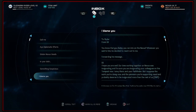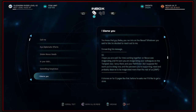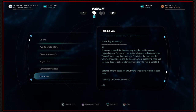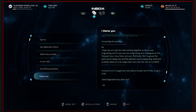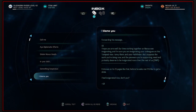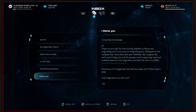I blame you. From Gil: you know that guy Bailey you ran into on the Nexus? Whatever you said to him, he decided to reach out to me. I hope you are well. Our time working together on the Nexus was invigorating. I'm sure you're invigorating your colleagues on the Tempest now - I envy them and your Pathfinder. It drones on for six pages like that before it asks if I'd like to get a drink. I feel invigorated now, don't you?